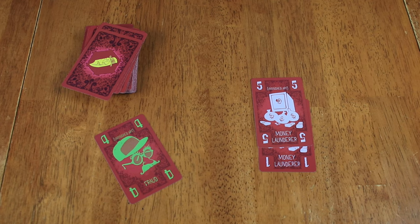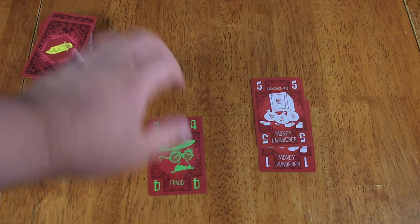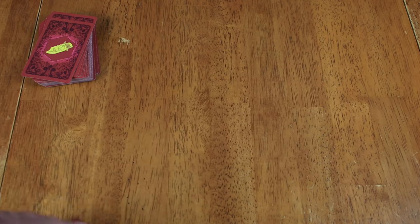At the end of the game, you total up all the numbers on your cards. You get a 10-point bonus for three of a kinds, and a 10-point bonus for having one of every type of color. Whoever has the most points at the end of the game wins.